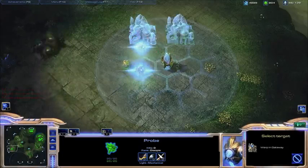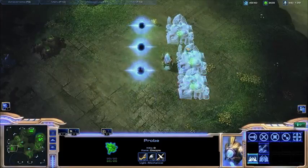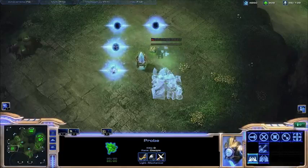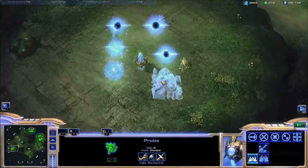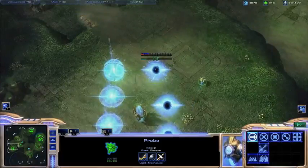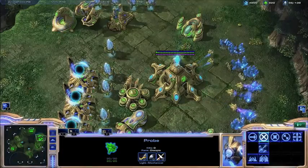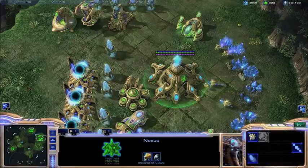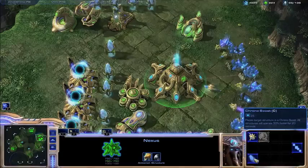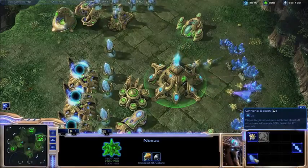As you can see, I can build multiple buildings with just one Probe, which you can't do with any other race. So like I said, you only need one Probe to construct your entire base throughout the entire game, which is really nice. The next big thing with the Protoss race is Chrono Boost. Your Nexus has this ability called Chrono Boost, which is going to speed up your production of either your units or any upgrades at a building by 50%, which is really nice.